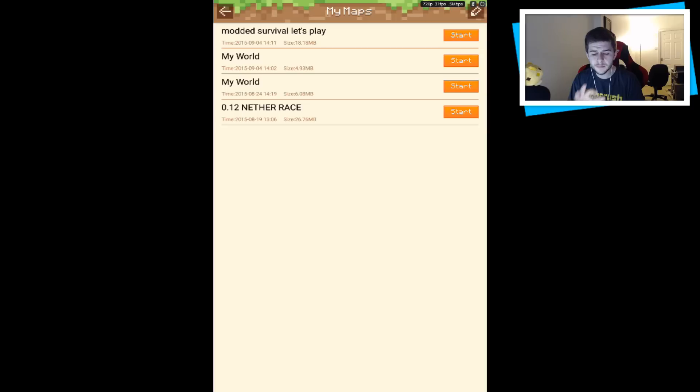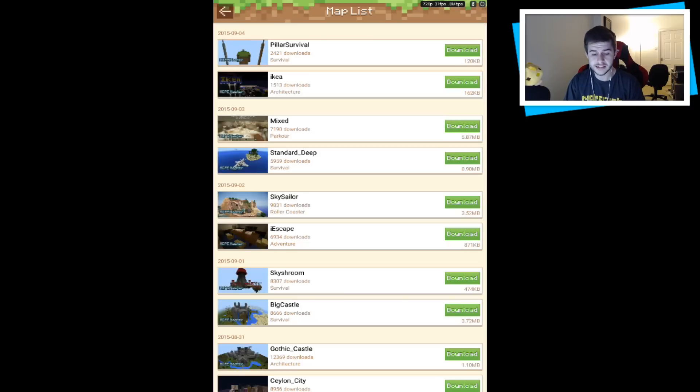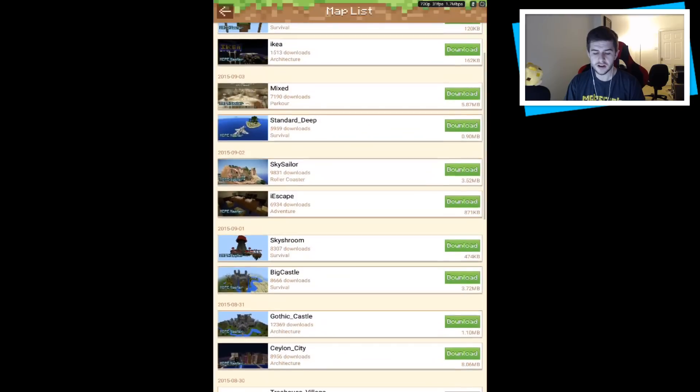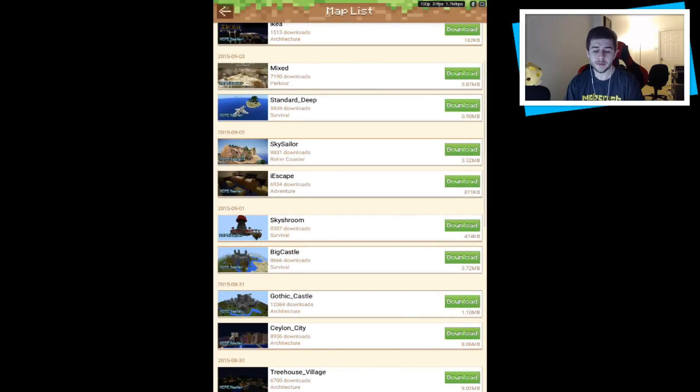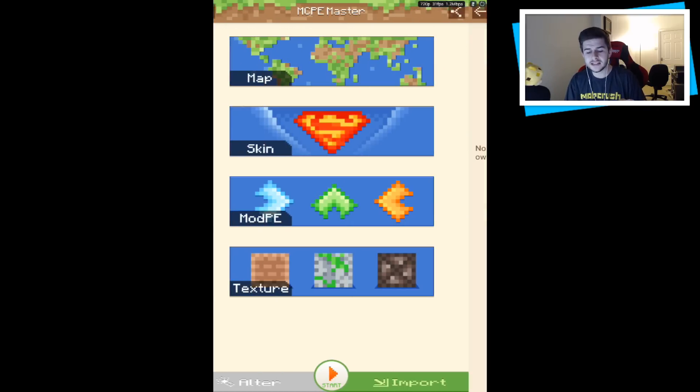In the import section you can import as many maps as you want. If you go to the map list, you can download maps — at the top you've got Pillar Survival, IKEA, Mixed, Stranded, Deep, and so many more. These will automatically save on your device, meaning you don't have to download and install the map yourself — it's very simple. Below that we have skins where you can customize your skin.